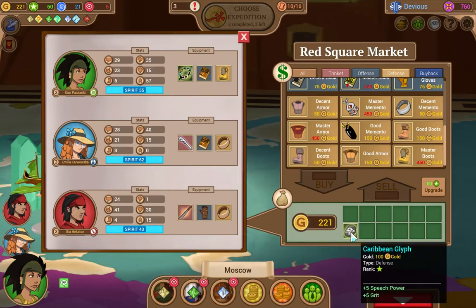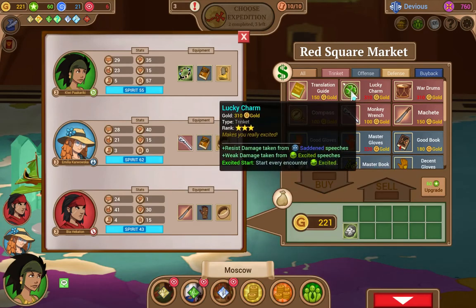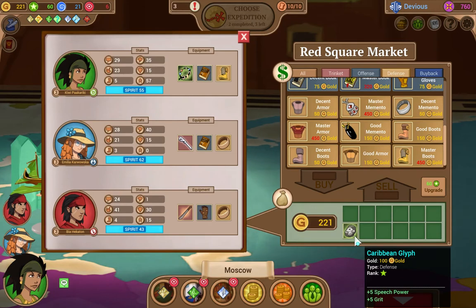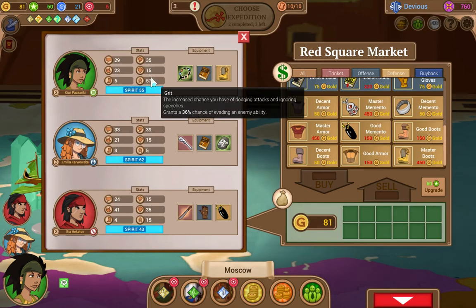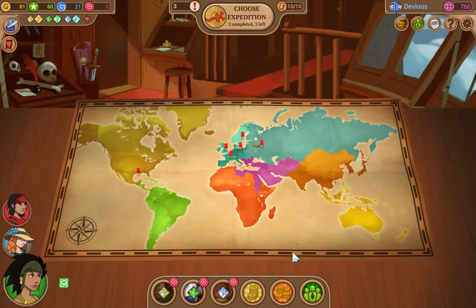She really can use the speech power more. Problem is I kind of want to get better defensive items. I can only afford one good Memento. Let's get a good Memento. Sell these two. Let's get a good Memento. 5 grit is not very much, but it's better than nothing. 36% chance of evading enemy ability. And that's all of our gold. So let's head out.